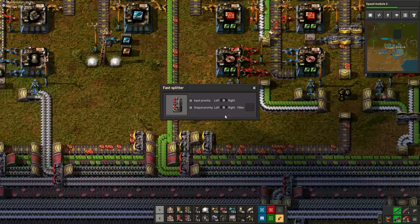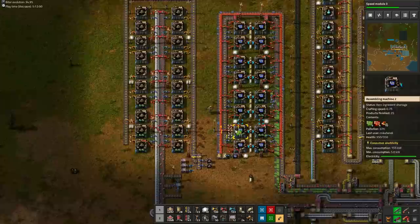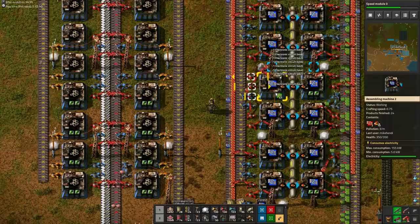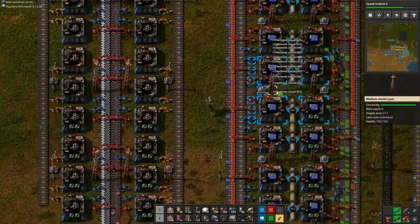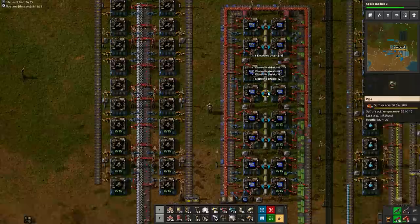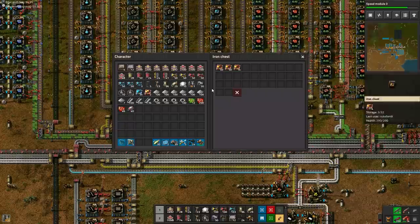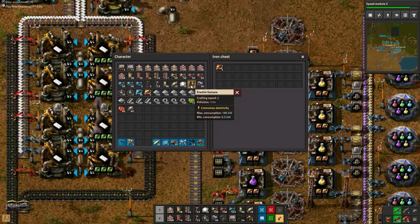The next big project are the rocket control units, which are the only rocket part we haven't set up yet. We will produce two batches of them, and for the first batch, the production goal is 350 blue chips and 350 speed modules. As I have no green circuit buffer anymore, it's unlikely the left side of the blue circuit assemblers will ever produce again. However, they have some green circuits sitting idle in them, so I hand complete to the next order of 20 green circuits to make the most out of my resources. Now, about the purple science problem: handcraft 5 electric furnaces and take 5 productivity modules, then insert one of each into each purple science assembler. I'll explain this more in depth later, but for now just insert one of each.